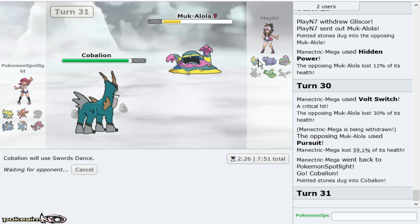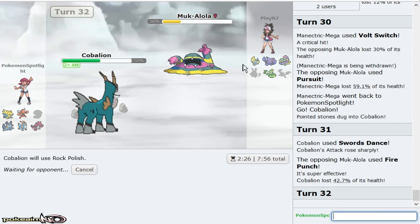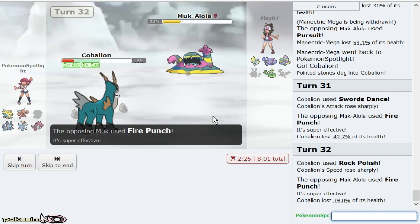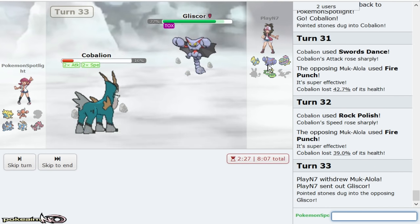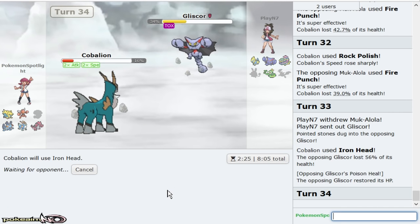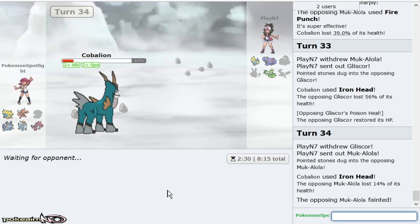He should Pursue. I get a crit, good. I can just Swords Dance up too. As he goes for Fire Punch, I'll Rock Polish up though — I just don't want him going Manetric and revenge killing me. Don't burn me — thank you. At this point it doesn't matter what he does. Even if he goes Gliscor and doubles out to anything — he actually went hard Gliscor, which was not the play. Yeah, I don't even have to go for my Z move. Look how much that Gliscor took — that was max Specially Defensive Gliscor.